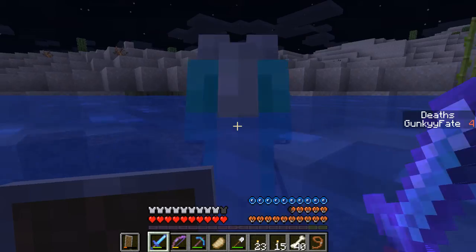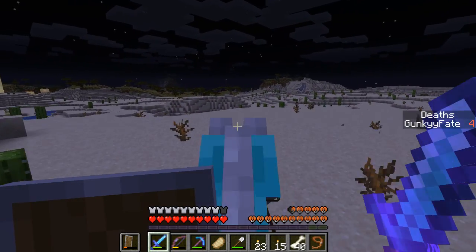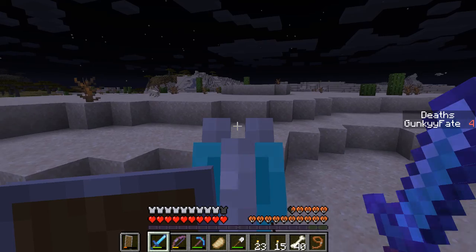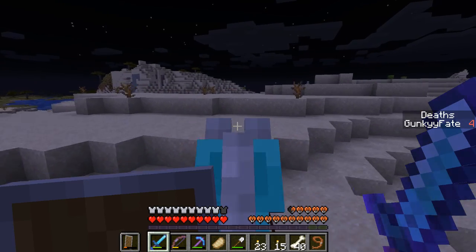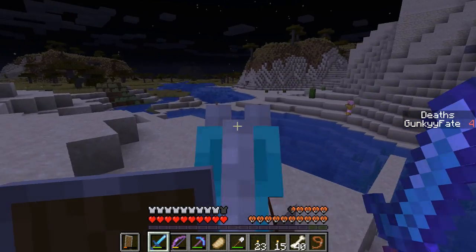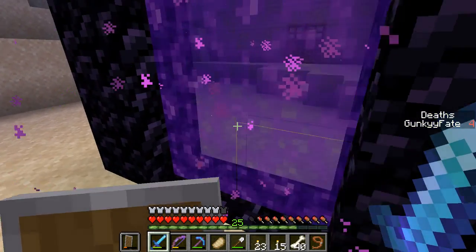I wonder what's easier — to unlock the villager to Expert or just kill a bunch of endermen to get the ender pearls. We need a bunch of ender pearls to find the portal, and we also need them to unlock the portal, plus we need them in the End so we don't fall off. I think it's easier just to unlock the trader. I do have two zombie spawners near the base — we could turn one into an XP farm and grind for the rotten flesh.